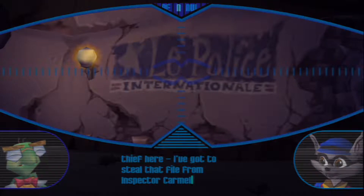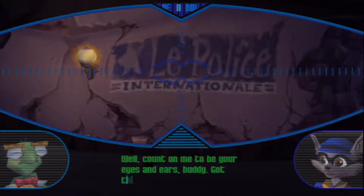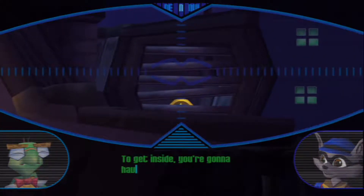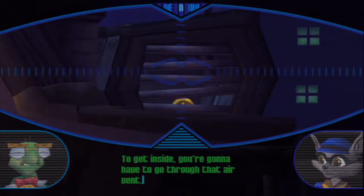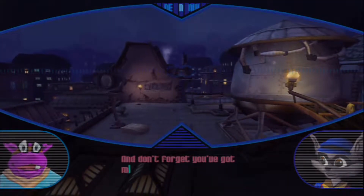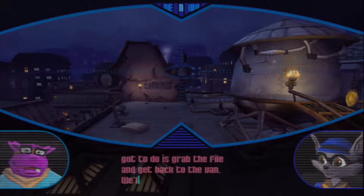I've got to steal that file from Inspector Carmelita Fox. Well, count on me to be your eyes and ears, buddy. We got their security system totally scoped. To get inside, you're gonna have to go through that air vent. Alright, I'm going in. And don't forget you got me at the wheel, Sly.